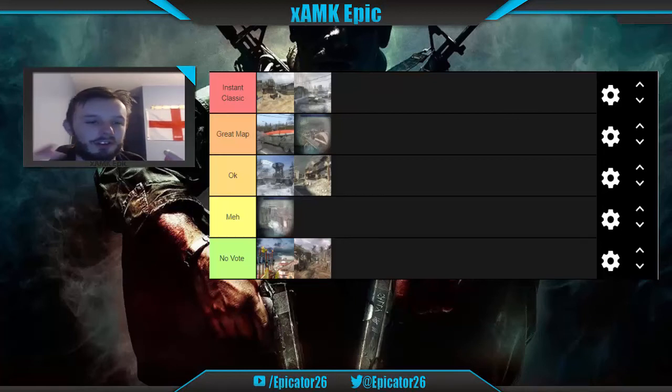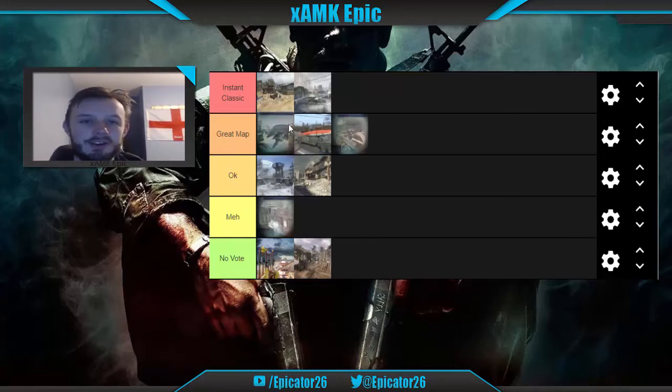Hanger 18 was part of the Annihilation DLC. It's obviously set in a hangar for a Blackbird — one of the killstreaks — and you actually had a Blackbird in the middle of the map. You had a sniper tower on one side, a building on the other, and a big hangar area in the middle to control from. It's going into Great Map. Weirdly it was also great for Capture the Flag — the marathon perk challenge because no one goes through the middle.